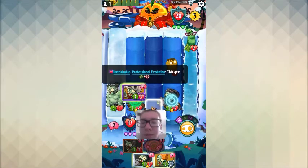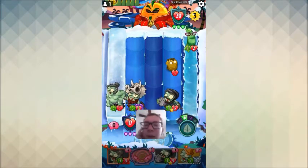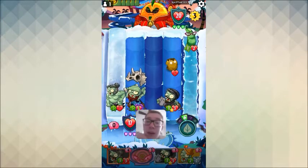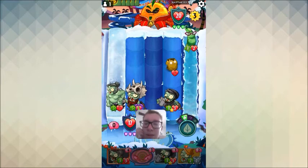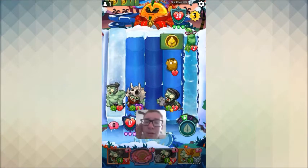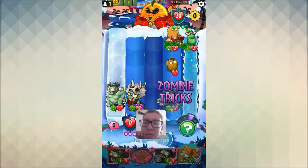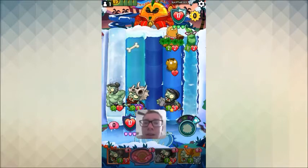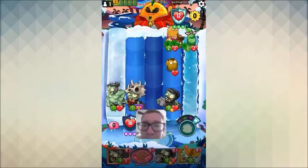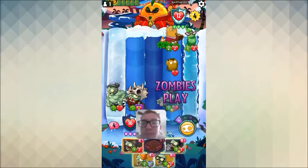That gives us Cone Head, which is pretty useless. Maybe we should have done it on the Headstone Carver — I don't know. It looks like we don't want to play Cone Head next turn because Cone Head's useless. We really should have played our Fossil Head on the Headstone Carver — would have gotten rid of that Go Nuts. I'm starting to have some regrets here guys.